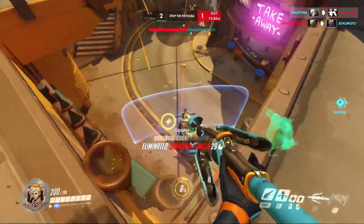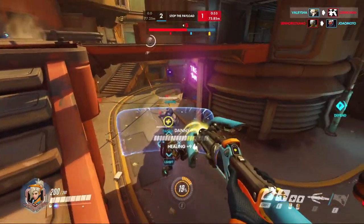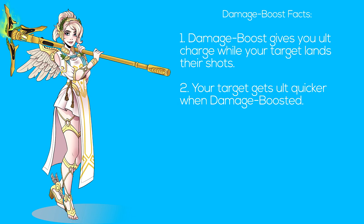If you've got the pistol out, you need to turn to that ally and swap to the staff. Granted, that might take only an extra second, but Overwatch is an insanely fast paced game. Two: your target gets ult quicker with damage boost, and because of this, you can be very tactical with it and have a specific ally in mind.